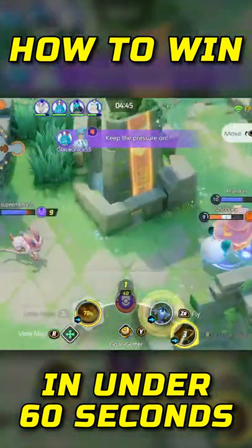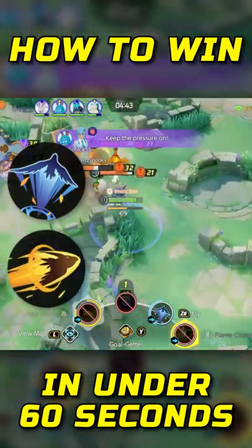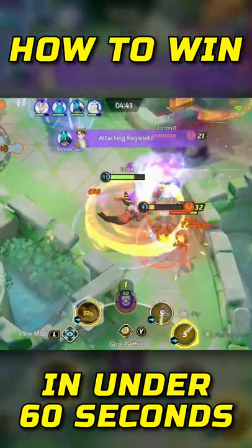Make sure to join teamfights. Use Fly and Flame Charge to poke out backline characters and to deal massive damage.